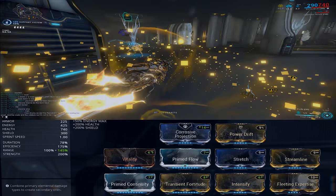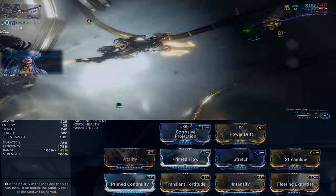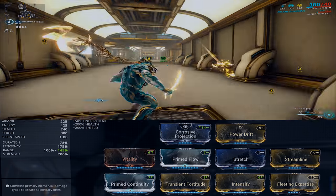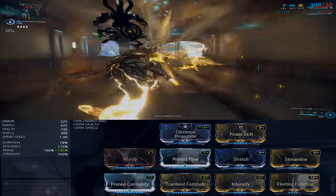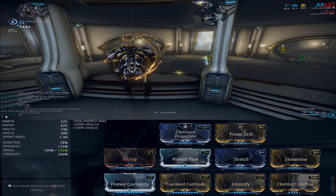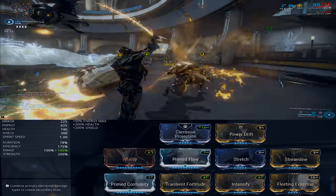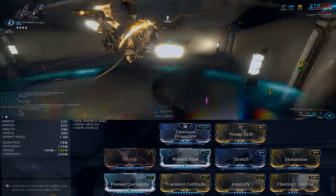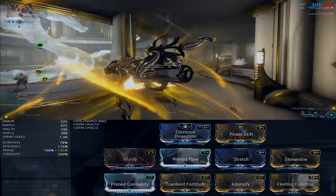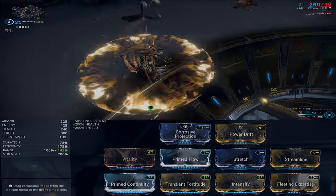To counteract the negative impact on Power Duration, we throw on Prime Continuity. The difference between Prime Continuity and regular Continuity is 25%, so it's worth getting Prime Continuity as soon as possible as it's used a lot on frames with a drain-over-time ability. We have Vitality to increase maximum health, Prime Flow to increase maximum energy, Streamline at max rank and Fleeting Expertise at rank one from the top to achieve a 0.65 energy per second drain on Exalted Blade. Maxing Fleeting Expertise is not worth it as it takes away an extra 10% ability duration in return for only 0.03 less energy drain. In our final slot, we have Stretch to increase the range of our Radial Blind. However, if you have Chromatic Blade, it's worth replacing Stretch with it, as we have already passed the 180% minimum needed to get 100% status chance on Exalted Blade.